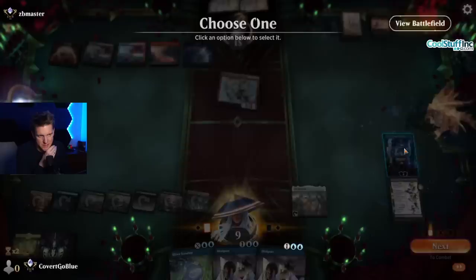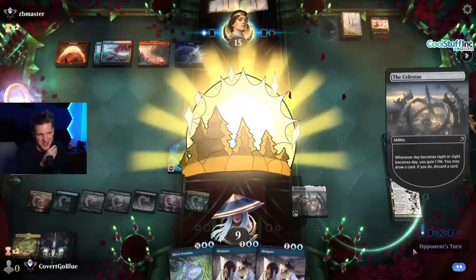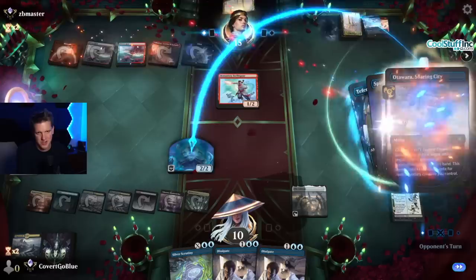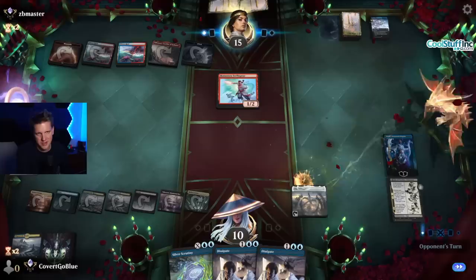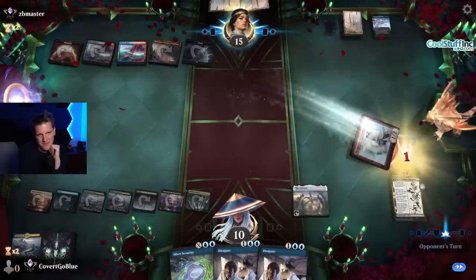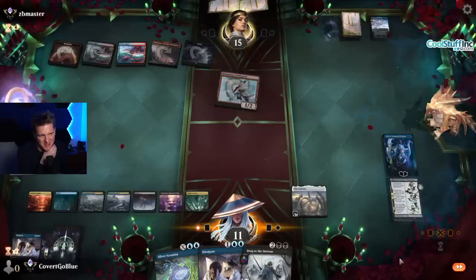Teferi comes down — make a creature. I'm finished running from battles I might not win. Gain a life, draw. I know we could just hold up Dissipates, but trust me, it's not the winning experience you think it is. Adding loyalty to those two faeries feels nice, and gaining that life might be huge. Otawara takes out the Spirit — can they deal three to Teferi? They're not going to bother trying... oh, they changed their mind. Looks like we're definitely in this. Drag — just kill their stuff. If you kill their stuff, what can they do? Not much.